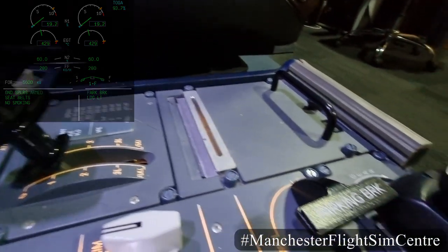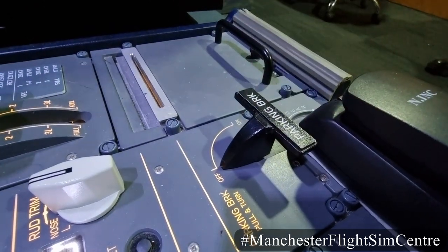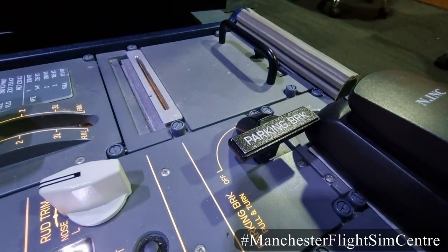The parking brakes are released by lifting the lever and rotating to the off position. To set the parking brakes to on, lift the lever and rotate to the on position.